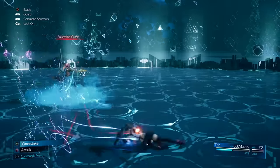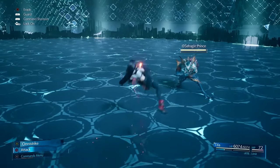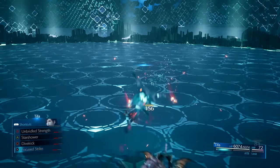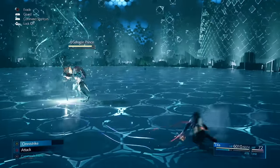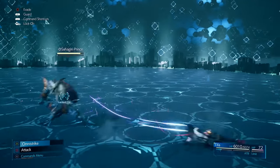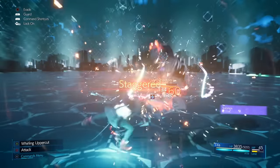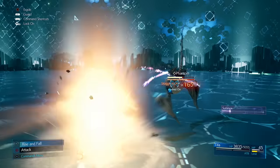Doing this two or three times fully staggers him, letting you go in with uppercut into dive kick and destroy him. If you realize you're about to get hit, you can animation cancel either during the fallback or during the charge-in by pressing circle to dodge before reaching the enemy.